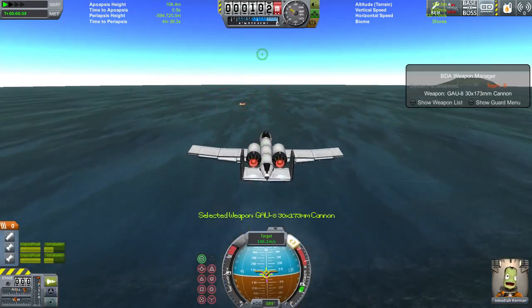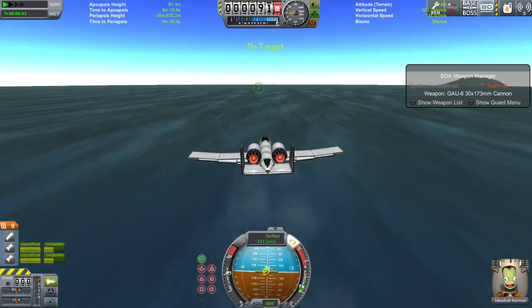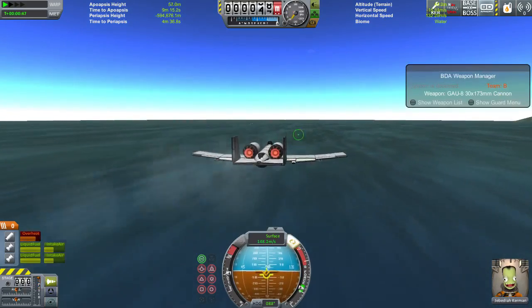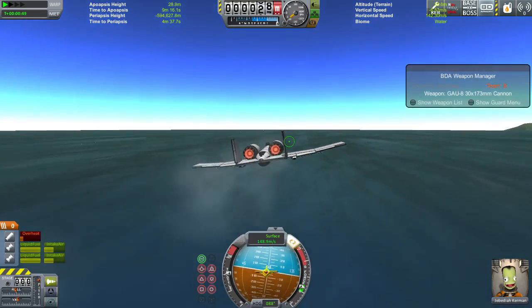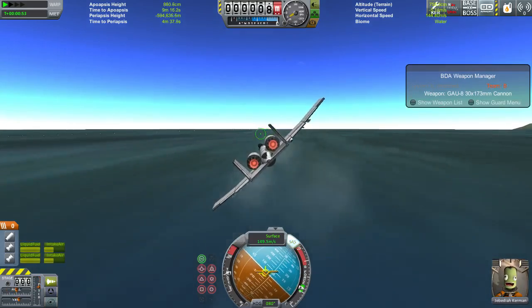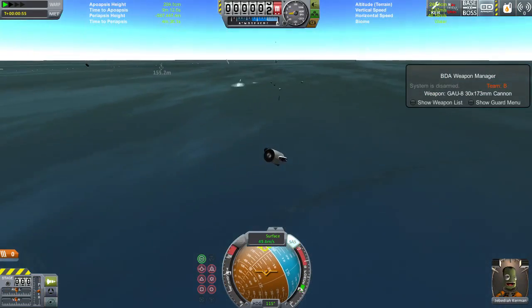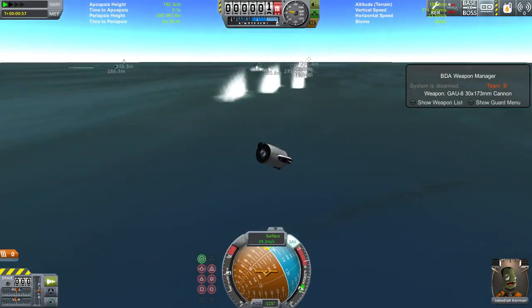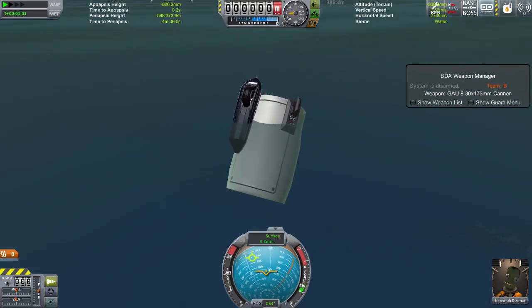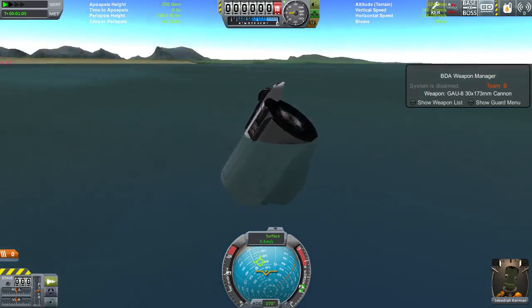There we go. All weaponry has been ditched. We're firing the cannon. And we're going to hit the water at high speed and see what happens — at an angle like this, just as the wing comes in. Well, we disintegrated the plane. However, the cockpit did survive, as well as our weapon manager and a piece of landing gear. Actually, pretty cool.